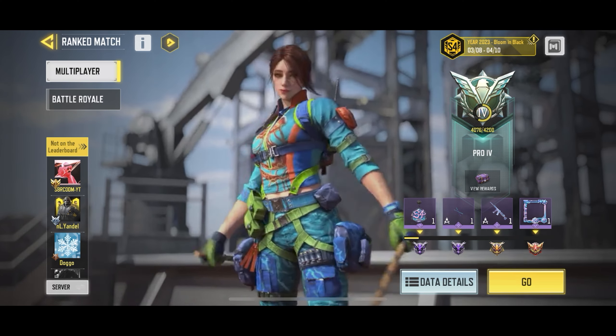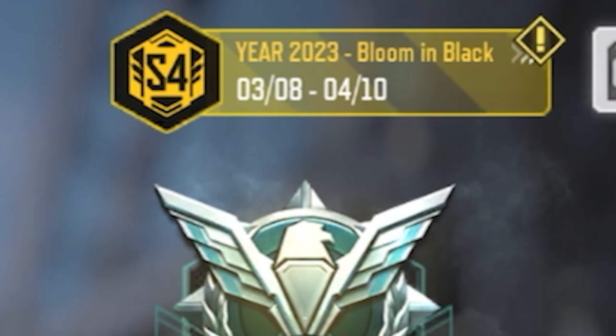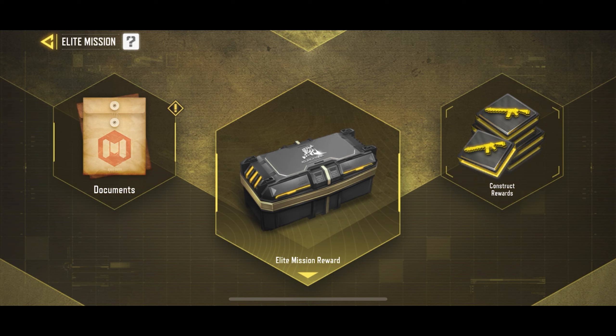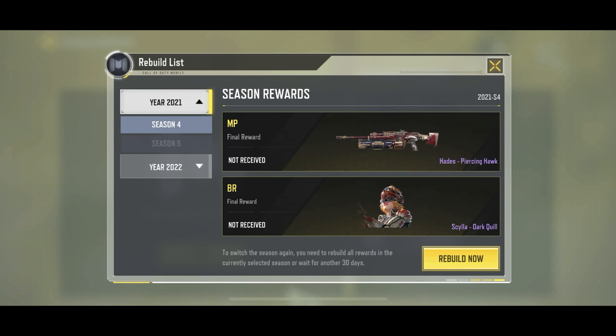The first thing you want to do to get a free assault knife is go to the rank section of the game. After you get to this page, you're going to see an option like this — click on that and it should take you to this page. Now click on the construct rewards option on the right, then click on go, and it's going to take you to this tab. This is the most important part of the video, so make sure you're paying attention.